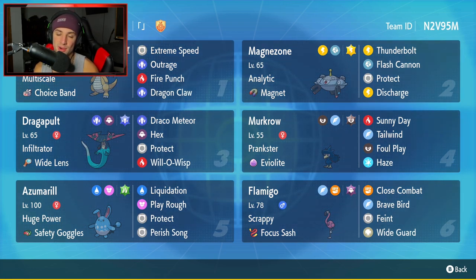Fourth Pokemon is going to be Murkrow. Murkrow is one of those Pokemon you can't go wrong with on any team. It's got Prankster, and it has Eerie Impulse, Sunny Day, Tailwind, Foul Play, and Haze for its moveset. You can grant Speed Control, Weather Control, you can Haze Dondozo or any boosted Pokemon. It's just all around an absolute great Pokemon.